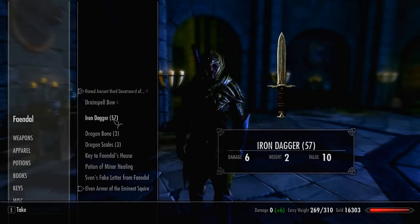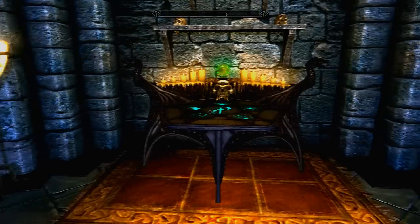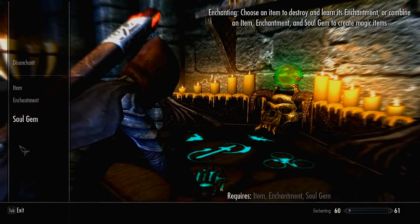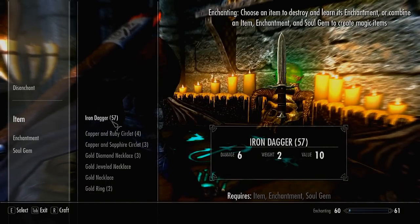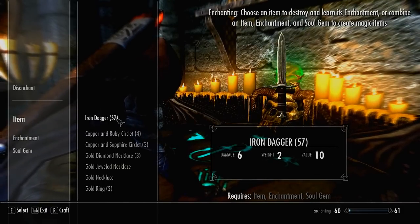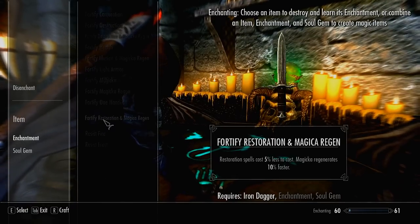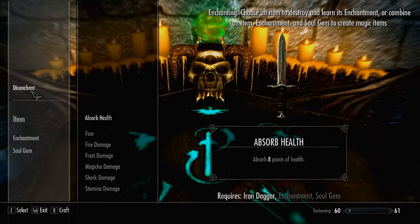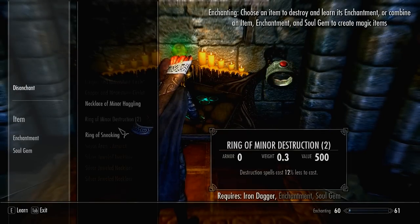We need to enchant these daggers. This requires the daggers we've just made, a few other components, and it's not difficult or costly. First, click on your iron dagger as the item. Next, we need an enchantment. To get enchantments, you need to disenchant enchanted items - either buy an enchanted item or use one you already have that you're not using. Bring it to the enchanter, click disenchant, and it'll add that enchantment permanently to your enchantments list.